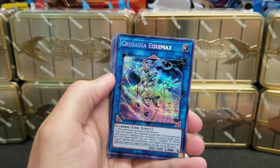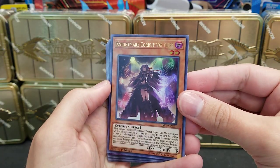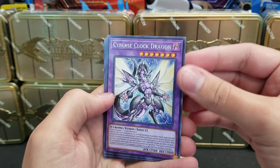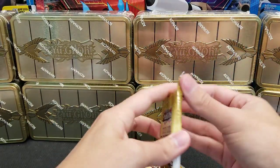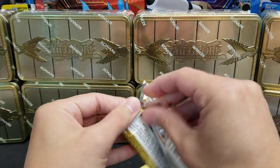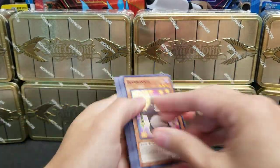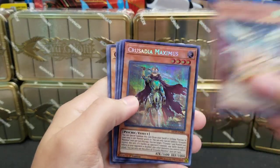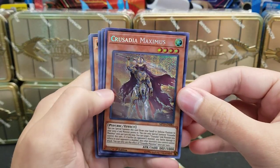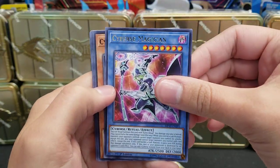Cyber Switch. Crusadia Equimax. Nightmare Corrupter. Iblee. Cyber's Clock Dragon. So no Borel Sword just yet. But we got Called by the Grave early on. We got a Trap Trick, a Jackalope, World Legacy Succession. So we definitely got some solid value already from this case.